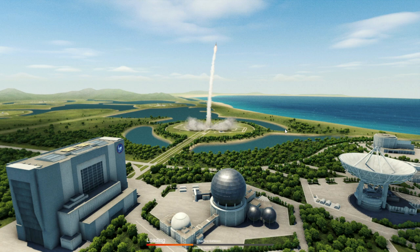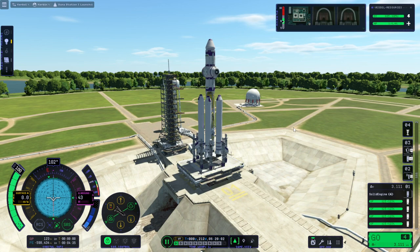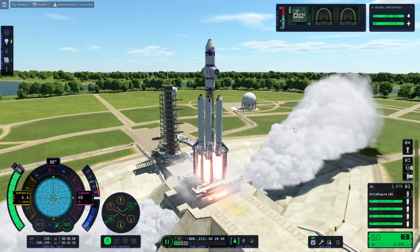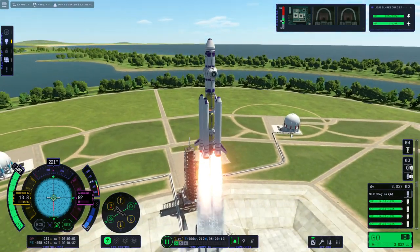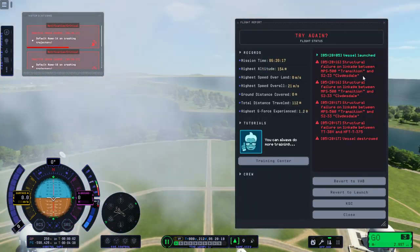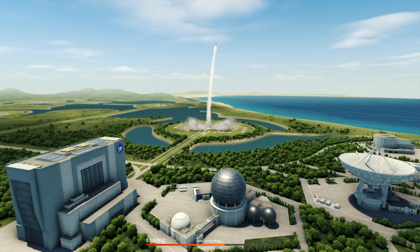We got it actually going this time. Let me just double check my controls again. Here we go — off we go, finally. Everything's working. Oh, it's shaking. It's shaking. Why? Transitioning Clydesdales.